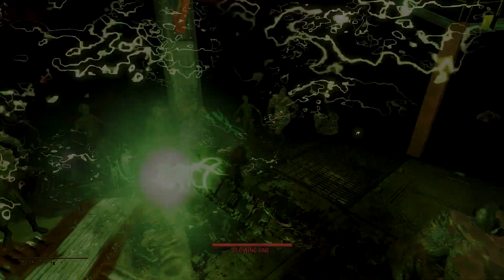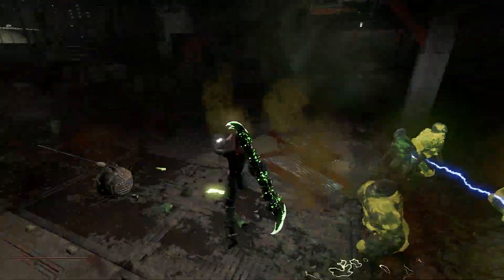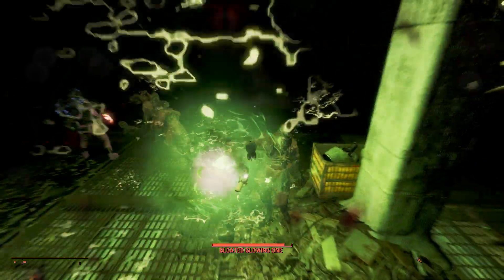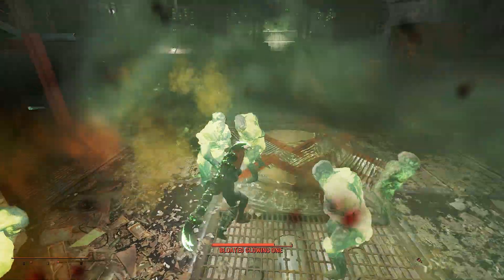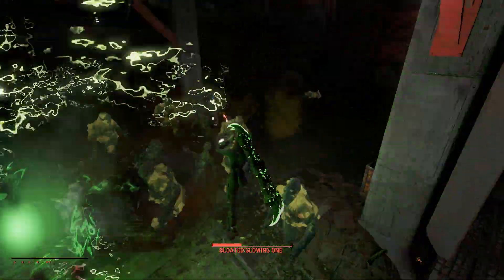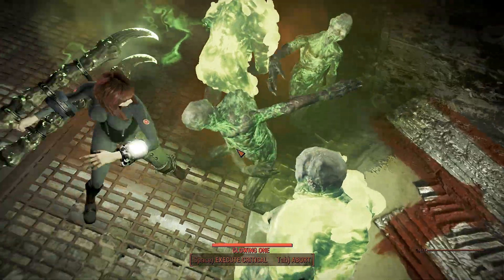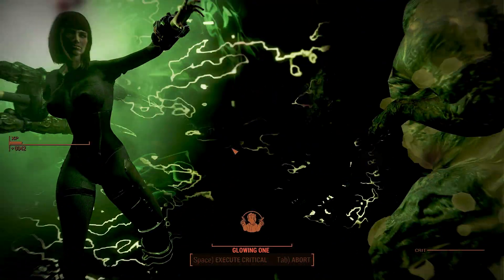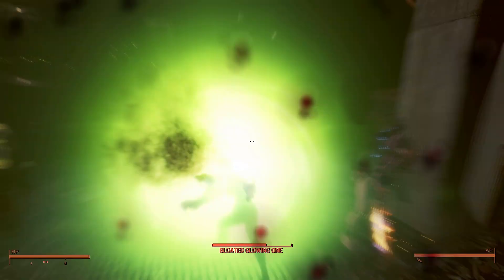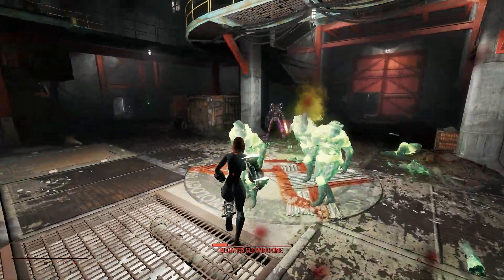A lot of you guys might already know about the Automatron DLC for Fallout 4, but you probably don't know about the secret room within the DLC. Yes, a secret room and a secret weapon within the secret room — secret-ception! This weapon is a huge giant deathclaw gauntlet. Every time you punch your enemy, a burst of radiation explodes dealing double damage, which is amazing.